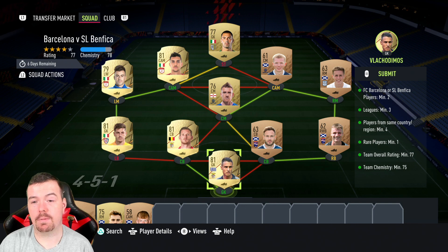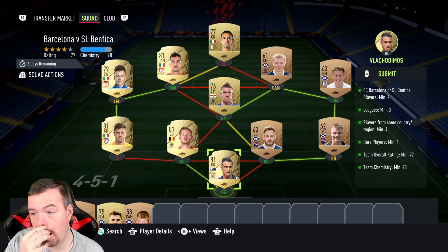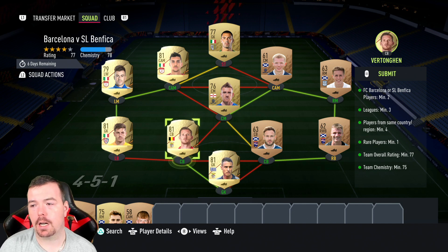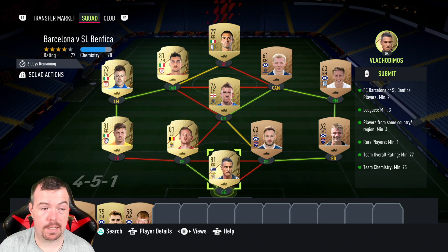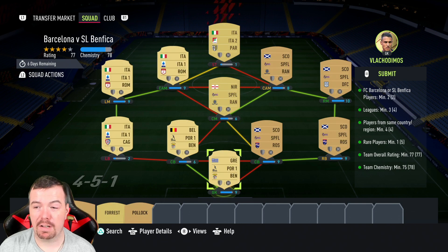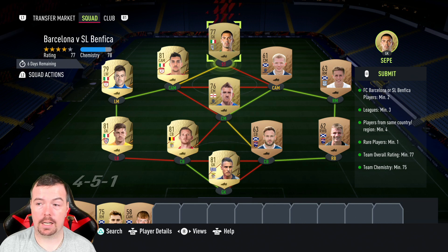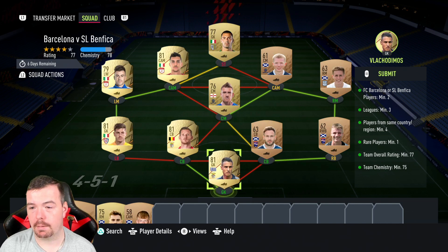One of the cheapest ways for the Barcelona vs Benfica requirements: you need two players from either club. I went for Benfica — I got Tangan and Vlas. Barcelona players are expensive. Leagues minimum of three — I actually got four: Italian league, Scottish league, Portuguese league, and technically Italian league two.